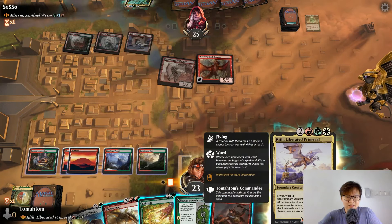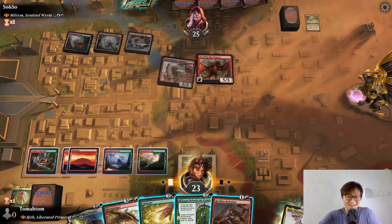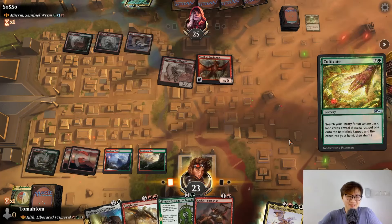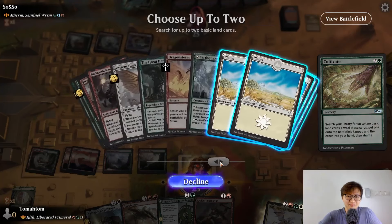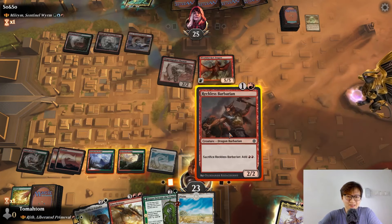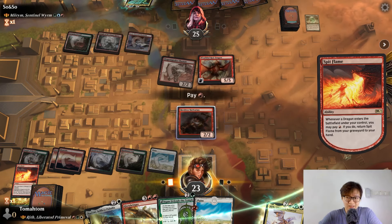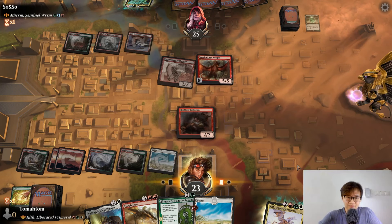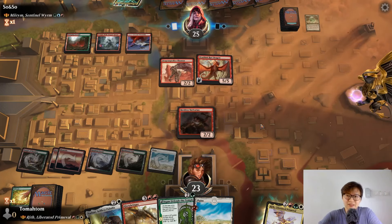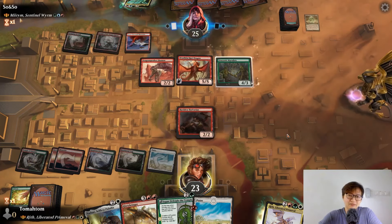Let's cast our Reef. Oh, we don't have white mana — so sad. Let's find two white lands then. We'll cast a Reckless Barbarian. Hopefully attack with the five-five then we can kill the shaman. You cannot cast Miriam if you don't have a blue source. He's gonna attack the five-five, I'm sure.